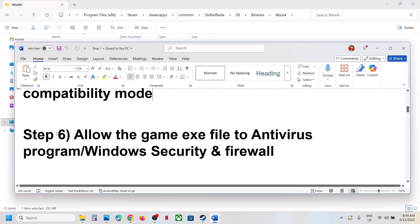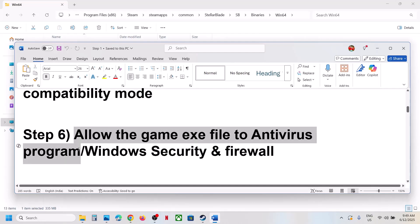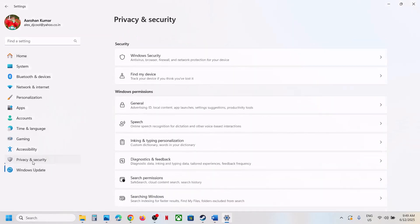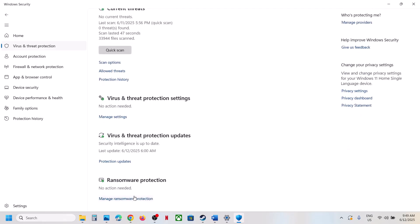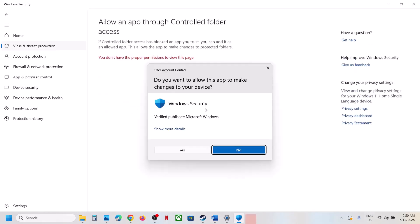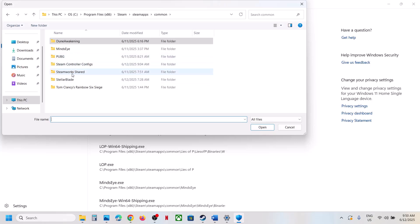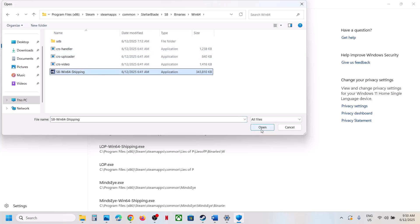Allow the game EXE file in your antivirus program. If using a third-party antivirus (Avast, Bitdefender, McAfee, etc.), add the game EXE as an exception. For Windows Security, go to Settings > Privacy & Security > Windows Security > Virus & Threat Protection, scroll down to Manage Ransomware Protection, click Allow an App Through Controlled Folder Access, then add both the main game EXE and the SB Binaries Win64 EXE.